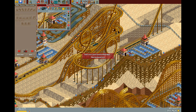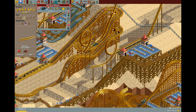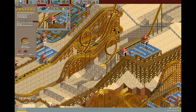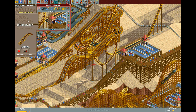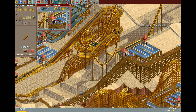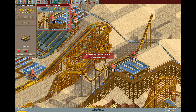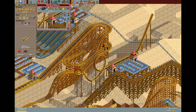Let's have a look at what we can do. I want to do it just after the first loop and maybe another one around there. We're going to corkscrew to the right, and then corkscrew to the right again. Unfortunately, because of the size of the roller coaster, we're going to have to change it slightly. Basically it's two corkscrews to the right.